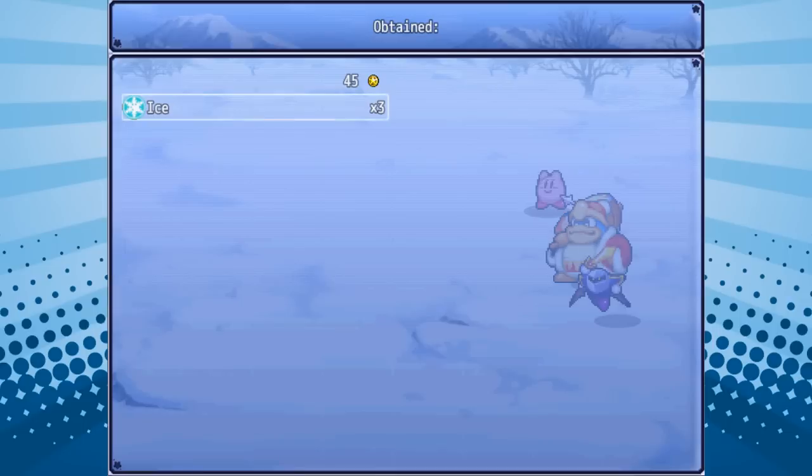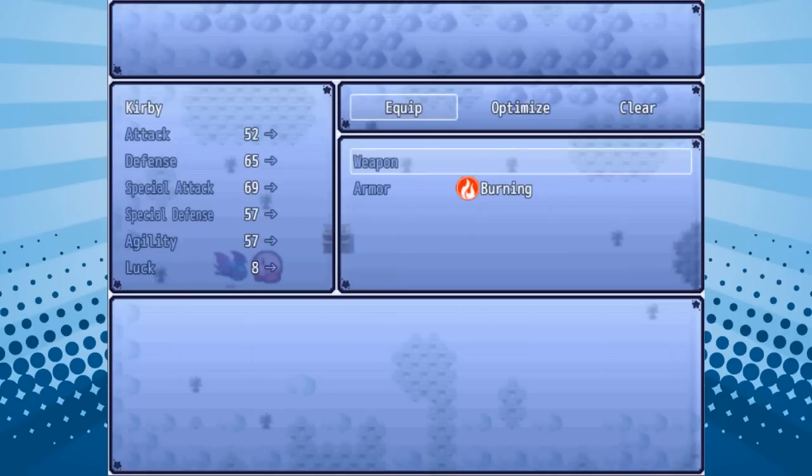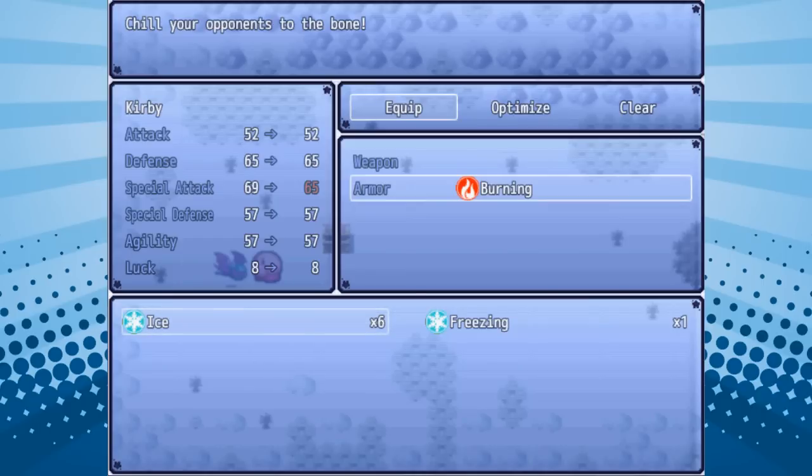They dropped some money and they dropped some ice ability. Obviously in an RPG you can't really have the whole suck-up-a-character-and-steal-their-ability thing, so they drop their ability in battle this time. So as you can see in the equipment menu now, there are going to be duplicates of abilities, but you don't really need them — you only really need one of each. Every ability has four different equippable versions: a really weak one, an okay one, a strong one, and then the best one, which there is only one of each in the game and they're going to mostly be really hard to get. This ice is the weakest one, and freezing is one tier above that, and that reflects in the stat changes.